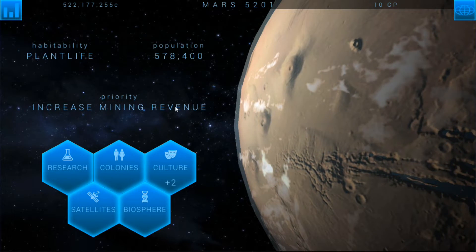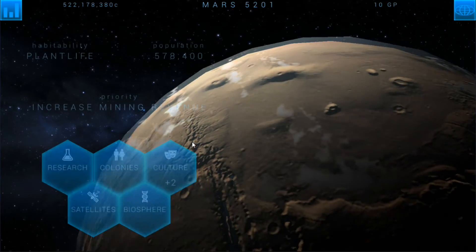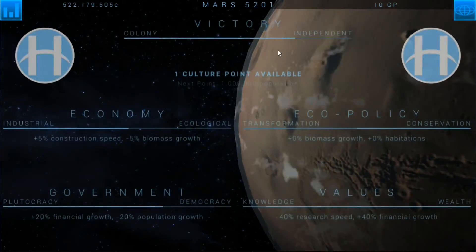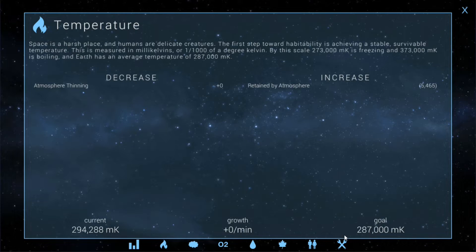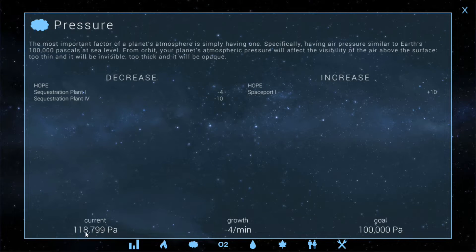Coming back here, we'll go to culture and spend one of our culture points. That puts us at 75%, so we're three quarters of the way there. Taking a look at this screen, everything's pretty nicely balanced — temperature is 294,000, goal is 287,000, getting plus zero a minute. Pressure is 118,000, goal is 100,000, and I'm lowering the pressure by minus four. That's the extra sequestration plant I built.